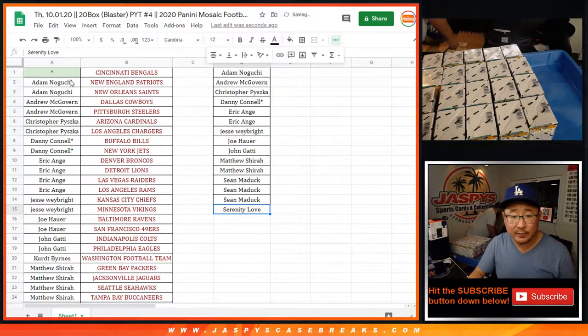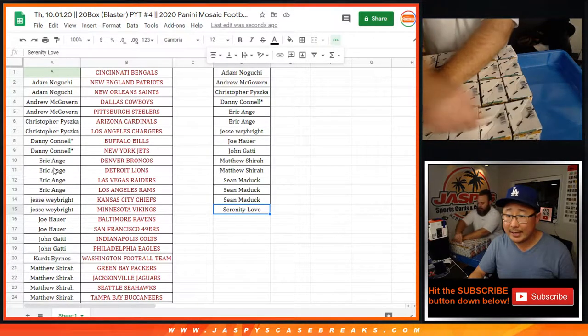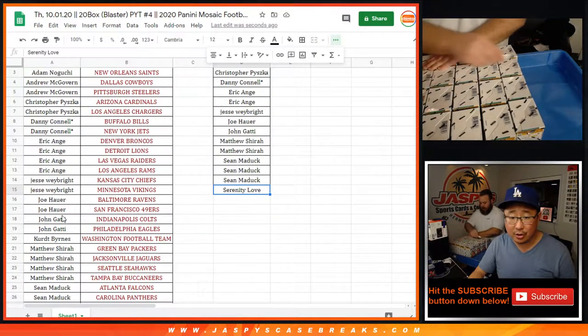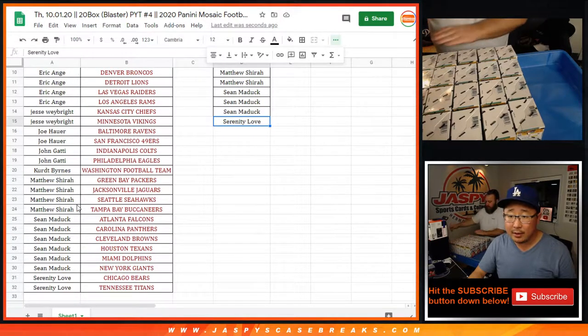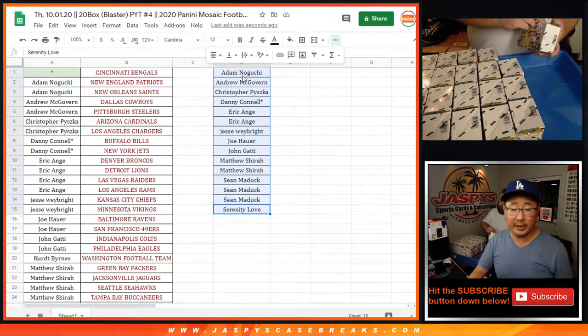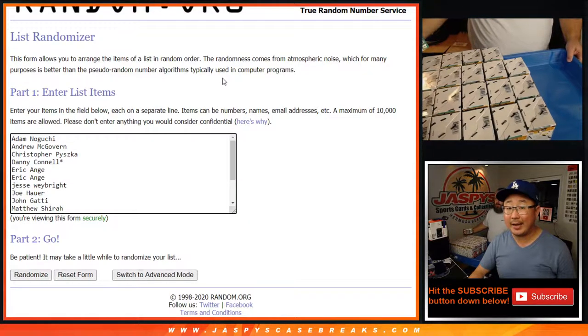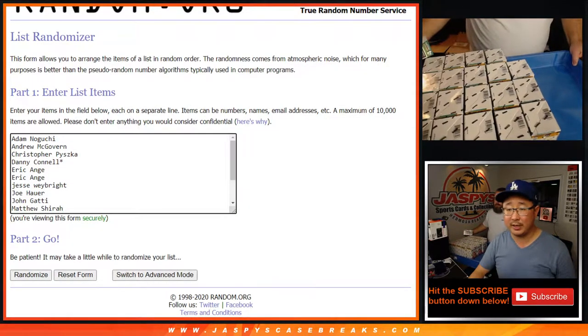And Serenity with two, that's an entry right there. We just spot-check this list - Adam, Andrew, Chris, Danny, EA, Jesse, Joe, John, Matthew, Sean, and Serenity. The No Huddle additions are pick-your-teams as well if you want to get into that. No fillers or anything like that either - we just fill that straight up and give away break credit. Details are in the break schedule.